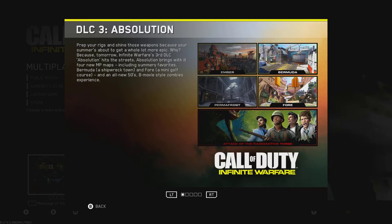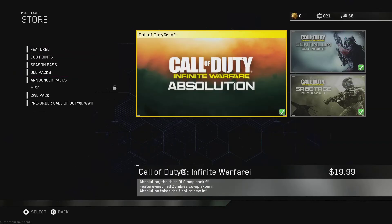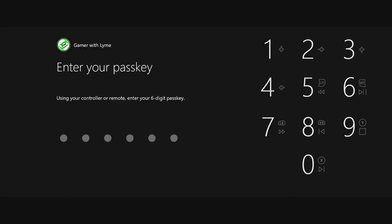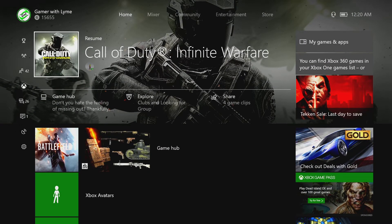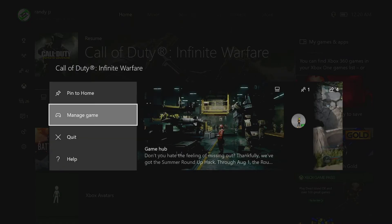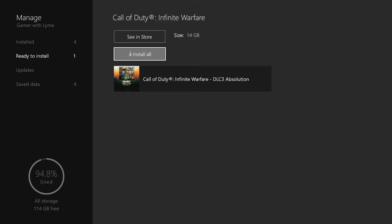I'll show you how to quickly install this, because if you try to do it from the store it's actually going to ask you to purchase it. What you need to do is go to your dashboard, hit your start button on the game, go to Manage Game, and right there it's going to show you 'Ready to Install' — that's all you have to do.